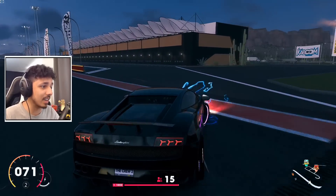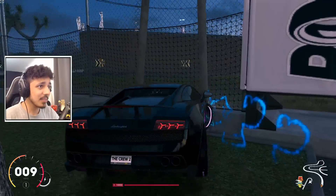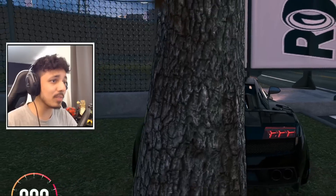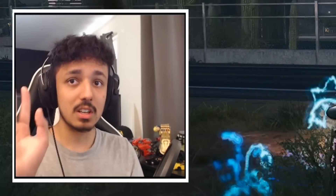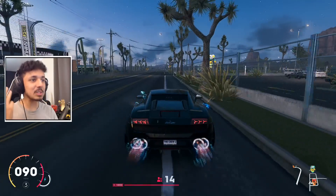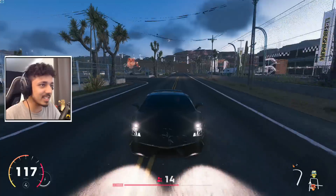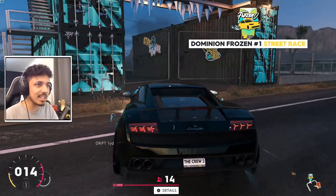I thought I might as well pick the three best cars of each of the specs, hop in those cars and then try out each of the events. I made three different builds with all the different vanities. I think this is like the Nova Pulse stuff with a tinge of electricity as you can see.